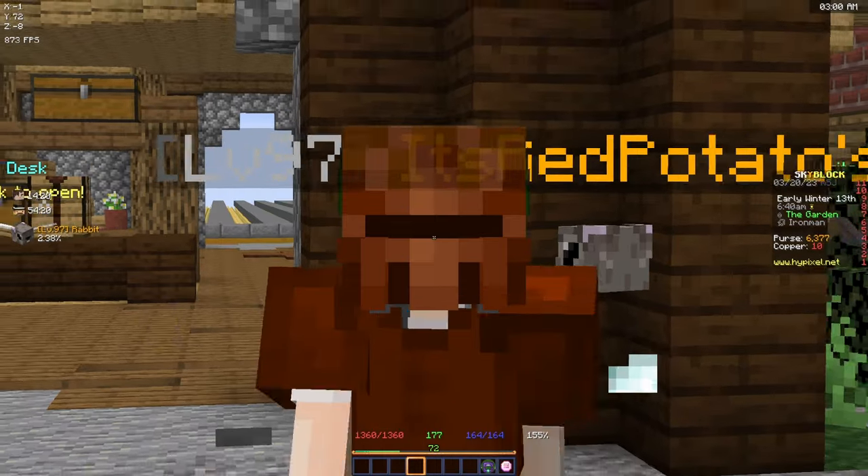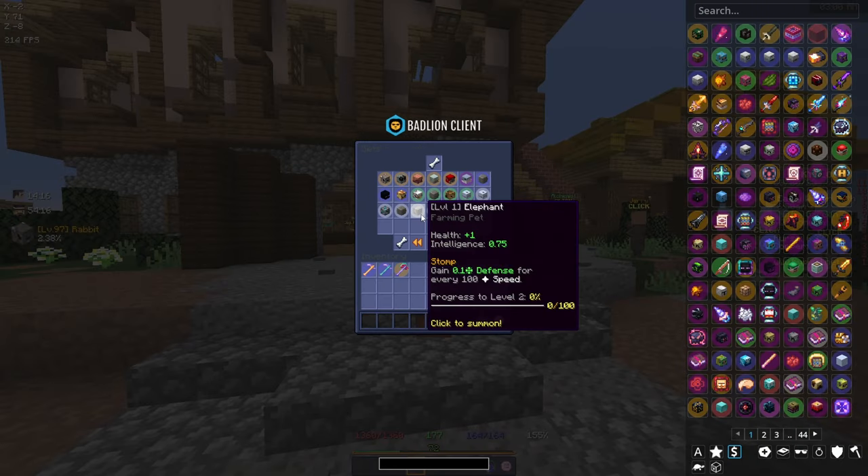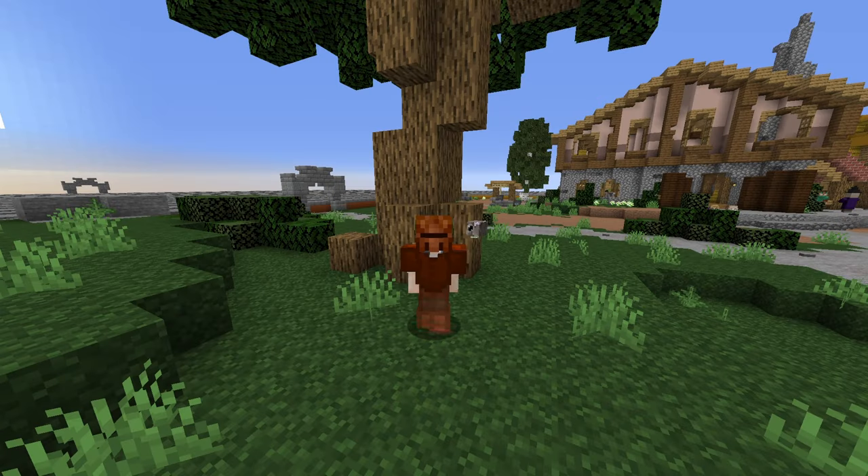I also have another exciting thing to share - we actually managed to get an elephant pet and I'm so excited about it! Once we get it to legendary, one of its perks is going to boost our farming fortune even more. I'm definitely going to work towards upgrading and leveling him up.